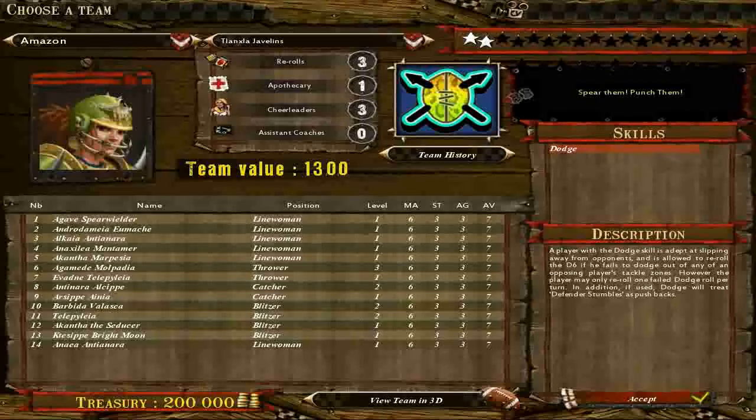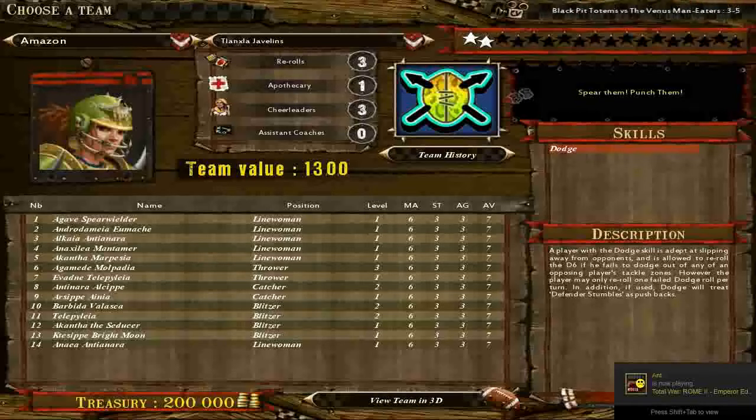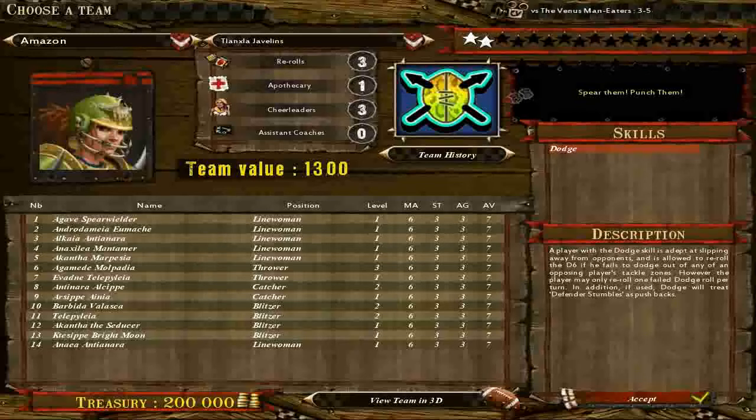So right here we have re-rolls, apothecaries, and cheerleaders. Cheerleaders — when you kick off or receive the ball, they give you a better chance of receiving good effects. So maybe the crowd storms the field on a kickoff, which happens quite frequently. If you have more cheerleaders, they're less likely to smash your people to the ground, or just any rolling event that happens at kickoff. That's what the cheerleaders are for.